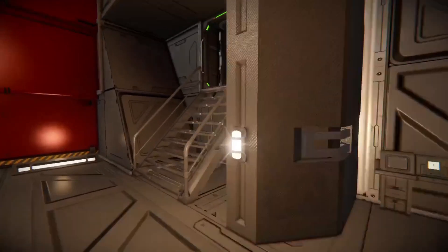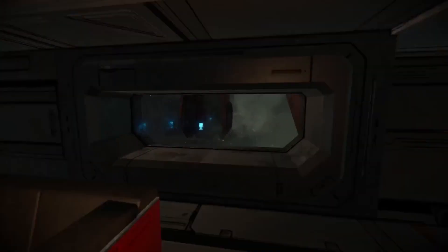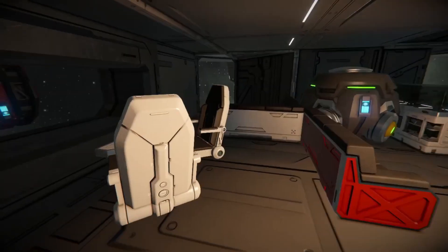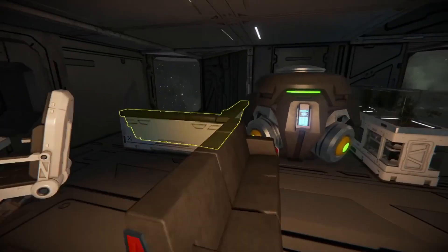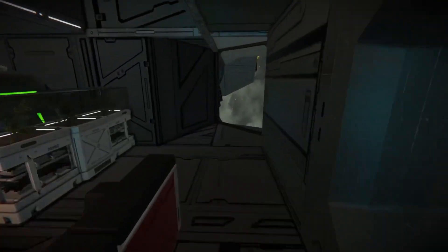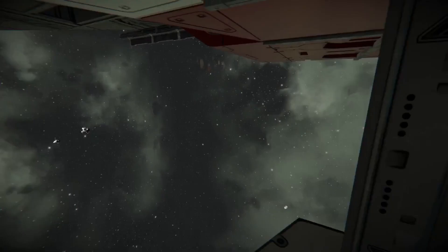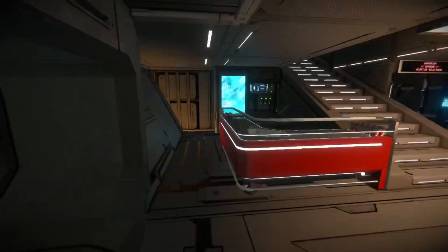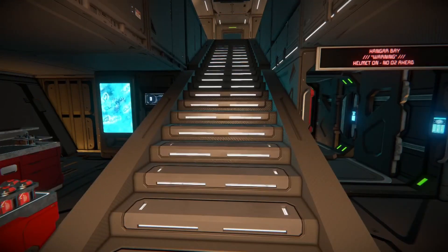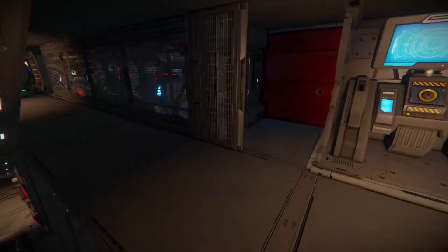Continuing on from there, heading up into the first area of the ship — this is like a lounge area. You can see the autocannons sticking out the sides. We've got chairs, couches, a gravity generator for generating gravity, and windows you can see out of. You can just sit here on the side and look out as the battle rages outside your window. We've also got a nice little soda dispenser with some Clang Cola.